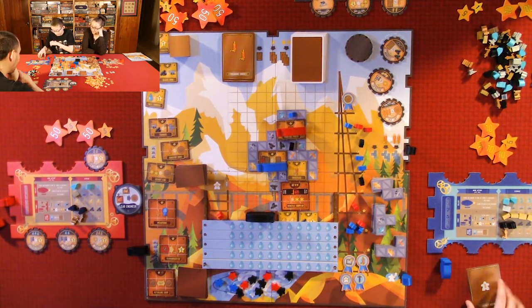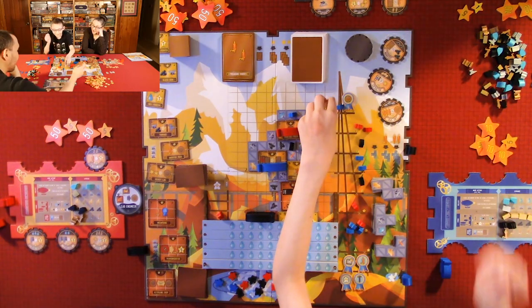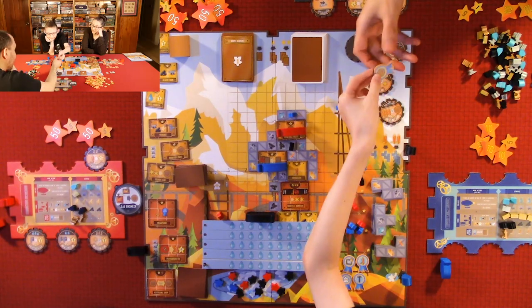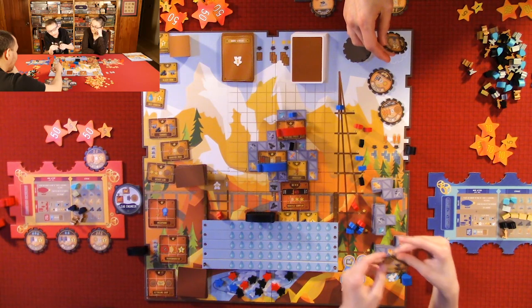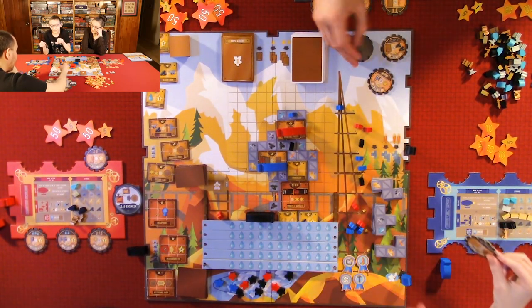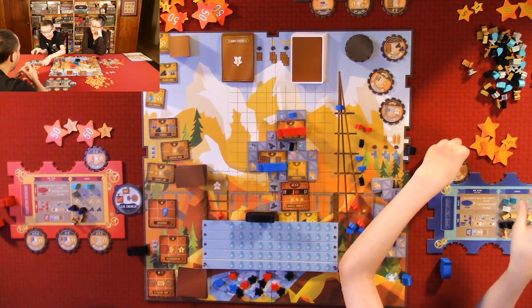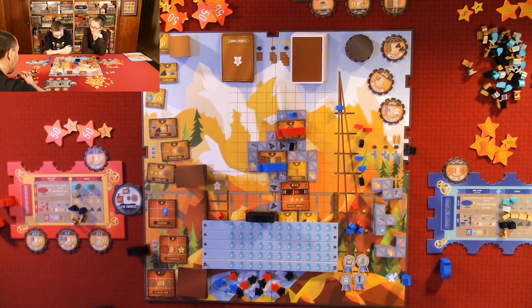Quentin uses the Secret Door — he moves his worker up on the tower and claims that award. He can redeem it right now. He picks an upgrade worth eight points at the end of the game. Now it's Anthony's turn.